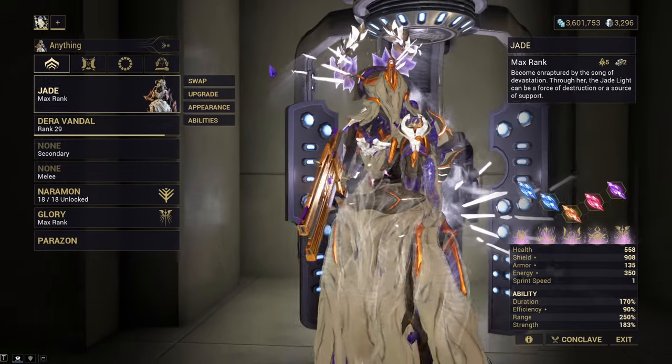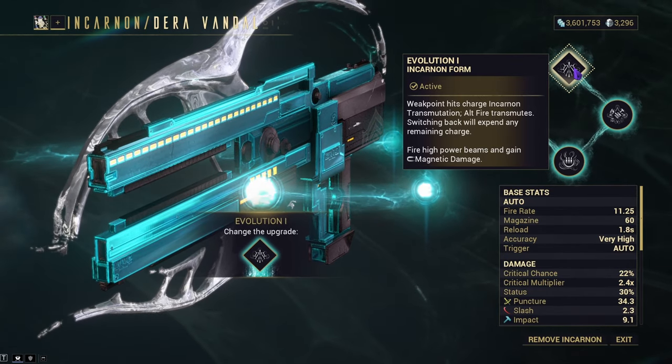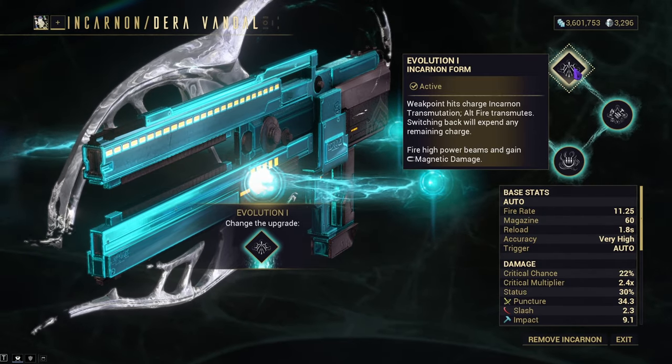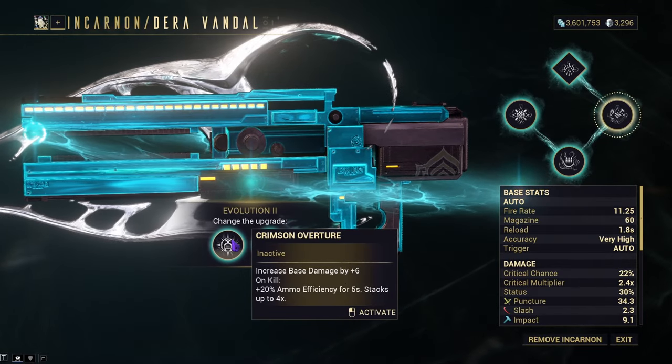With the Dara Vandal, you turn this thing basically into a high-powered single shot — like a boom cannon. That's how I'd describe it: just one heavy magnetic shot. That's how this weapon transforms. The first evolution choice is Evolution 2 with Crimson Overture and Paragon Essence.